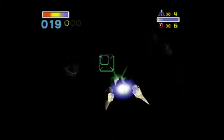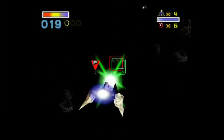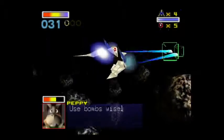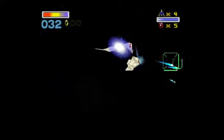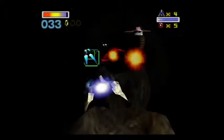Let's go ahead and get ourselves the first gold ring of the stage. There's like 50 of these guys in the rocks there, but just press B, use a bomb in the center of the pane, and you'll be fine.